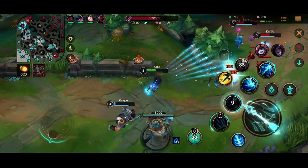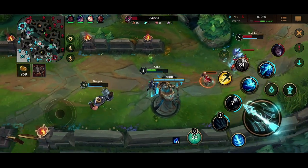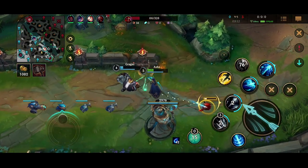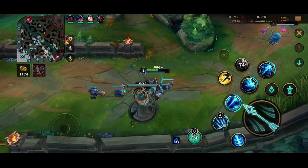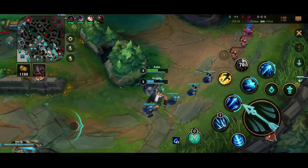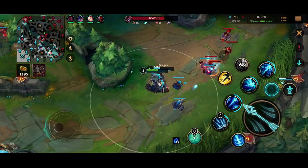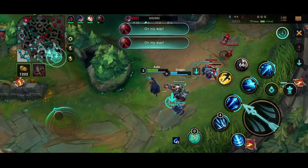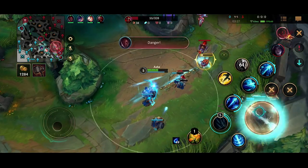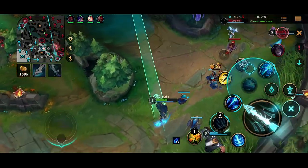Finally I get my Ashe ult, and now I'm in a position to really start looking for picks. I body-block that Kai'Sa W to make sure my Gragas doesn't get sniped by it. I see my Lux coming down here, so I'm kind of looking for the pick — but I know Lux needs to go back to mid. So I want to shove this wave so I can reset and be healthier, while also leaving open the possibility of a pick.